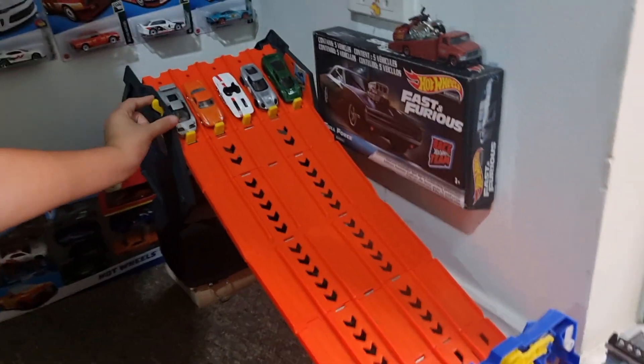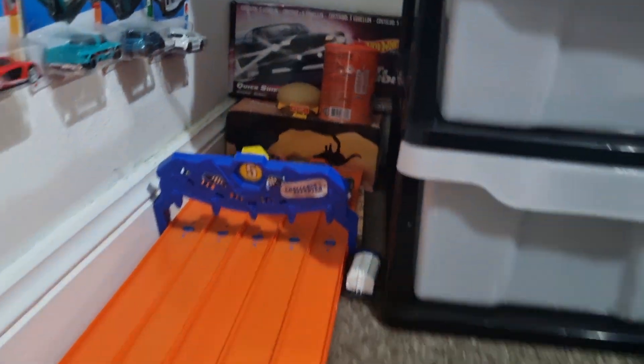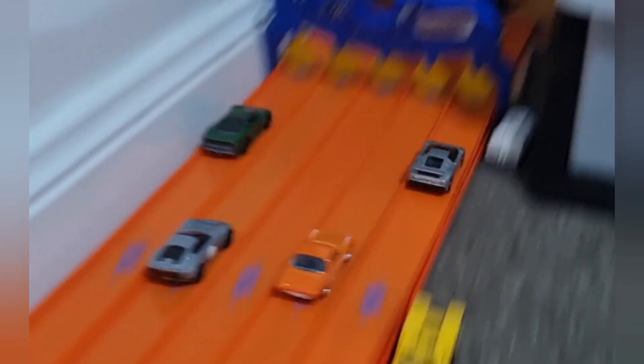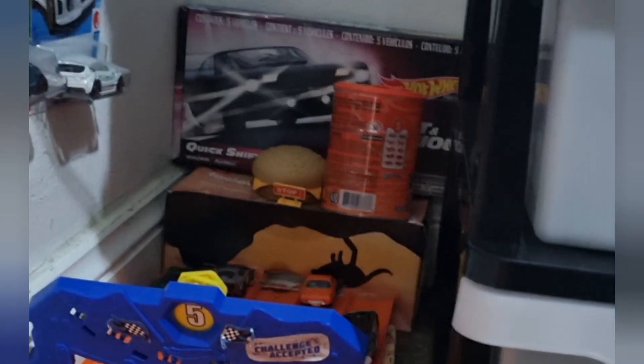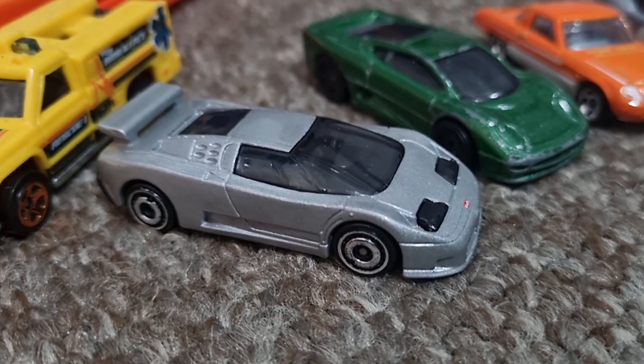Okay, on your marks, get set, go! Good job the Bugatti, racing past the Cosmo. Here comes the Jaguar on the outside — they're head-to-head. The Bugatti held him off, it was by a bumper. That was a good one — taking out the favourite. Three race wins now for the Bugatti, taking out the favourite Jaguar.